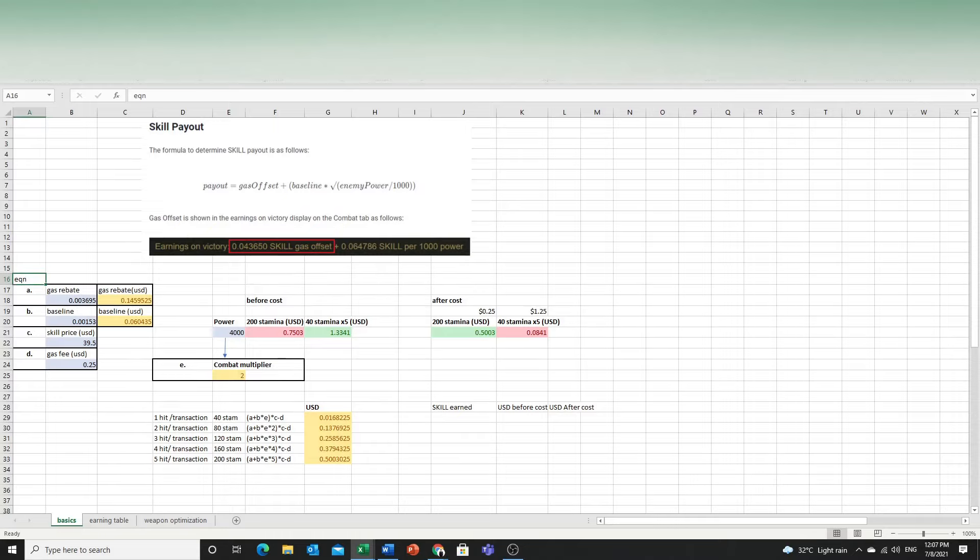Equation A is: gas rebate plus baseline multiplied by the combat multiplier E. The game default values A and B change over time, and everybody shares the same A and B. But the combat multiplier E varies — if your character is very strong, say level 41 with a good weapon and 20k attack, you get a 4x multiplier on the baseline value of about 6 cents, giving you 25 to 30 cents per 40 stamina.